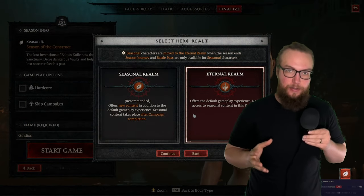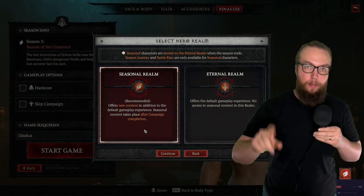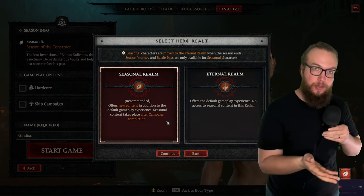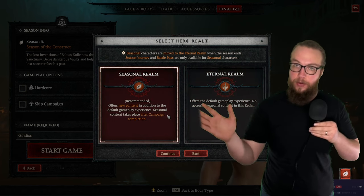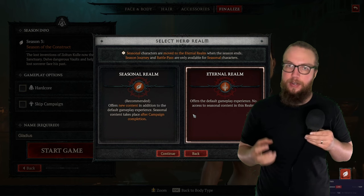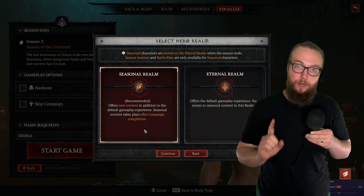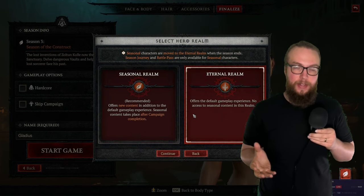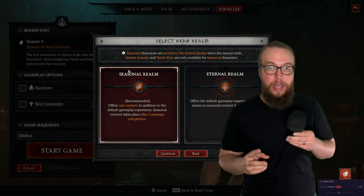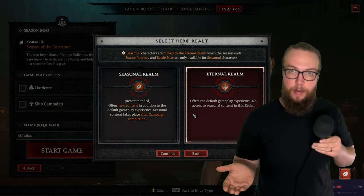Now for something seasonal-specific. When making your character, you choose between two servers: the Eternal Realm and the Seasonal Realm. Characters created in Seasonal get moved to Eternal after the season finishes, so the Eternal Realm is where all your characters collect over time. Playing Eternal still works if you only want to progress one character, but you'll miss the Seasonal-specific content only available to Seasonal Realm players.